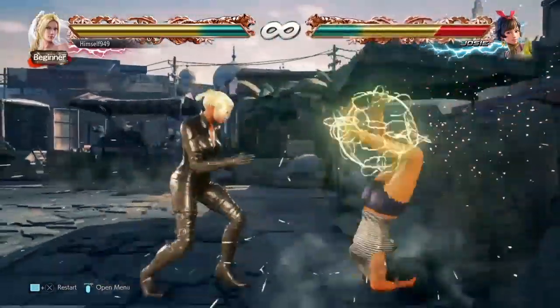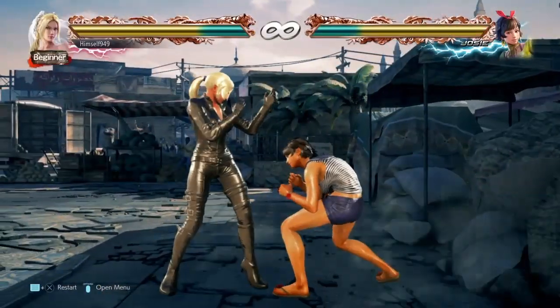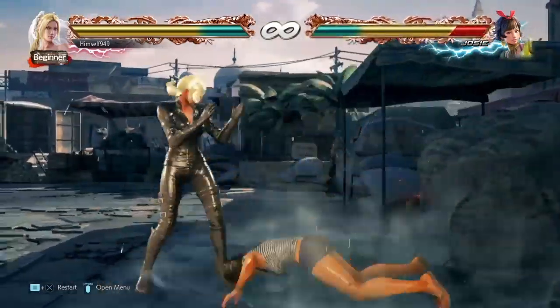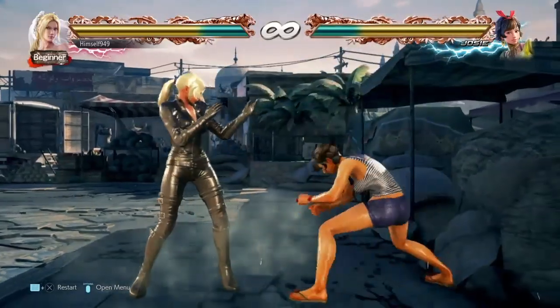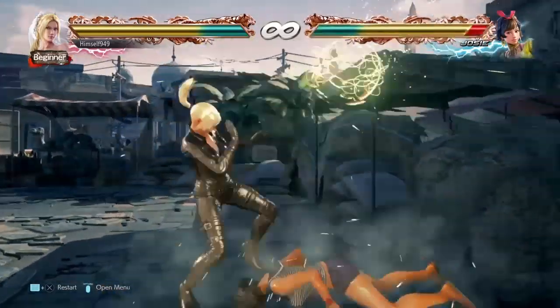To stop people crouch blocking db3, we can use back 1+2. This is a safe mid, but on hit we get a special knockdown and because of that they can't tech roll or backroll, and because of that we get oki again. Our best option is up forward 3 — this hits them in all cases unless they stay down, and against wake up kicks you get a wall splat.